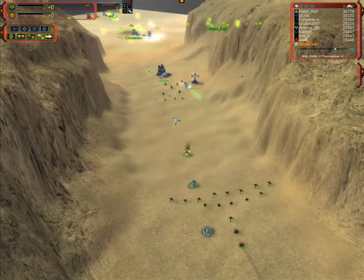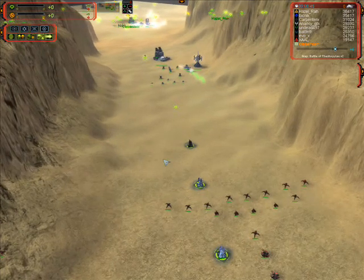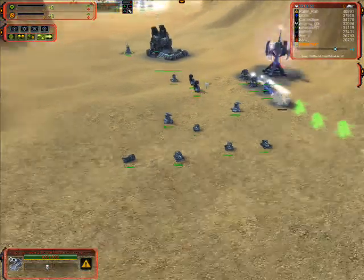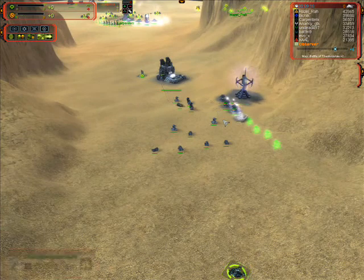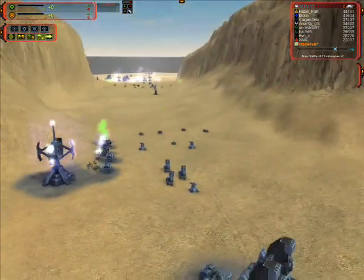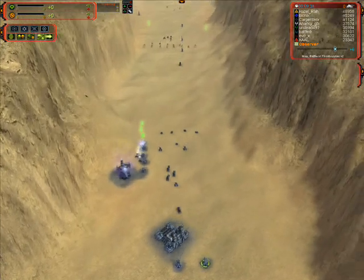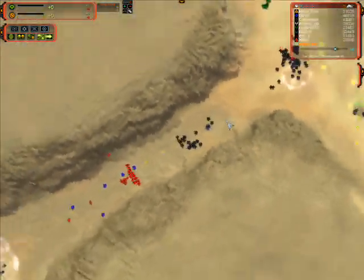Now at minute 8, almost minute 9, there's some T2 Flapjacks and T2 missile launchers from EVO or Carpenter X. They shot off some rockets, but still not much action. So both of these teams are basically equaling through the first 10 minutes.